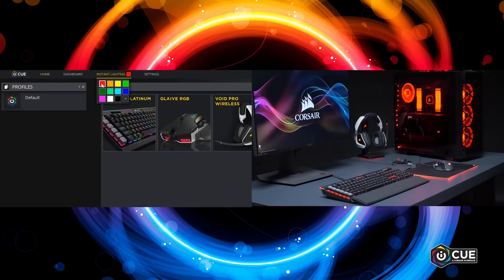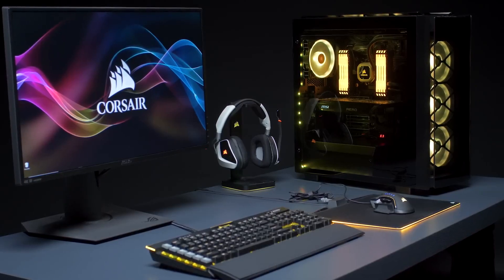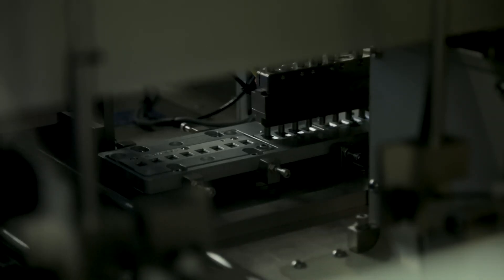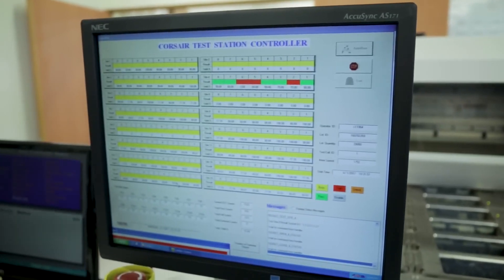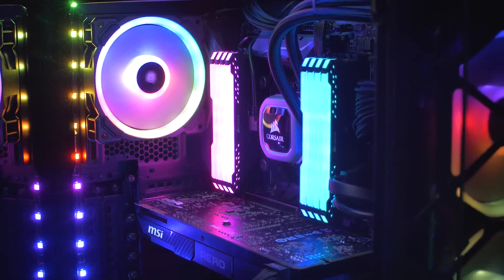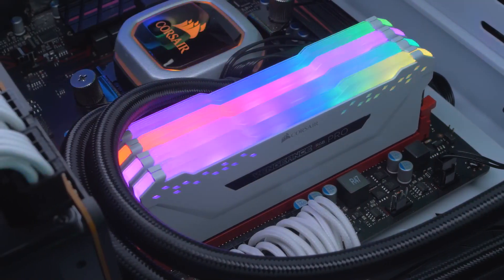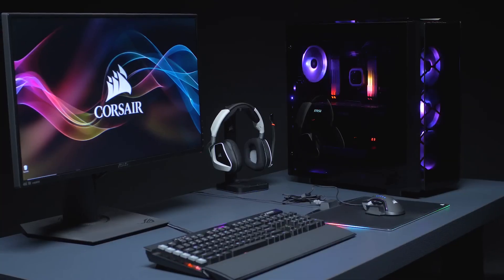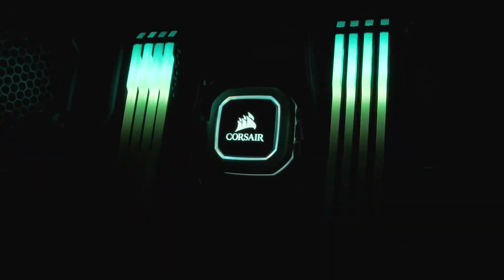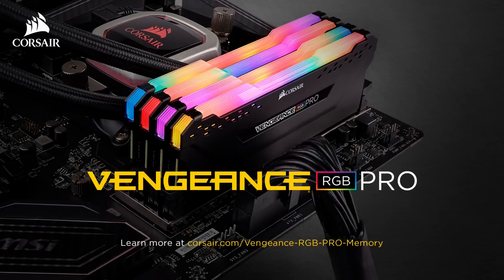The actual latency in nanoseconds is calculated by the formula: latency (ns) = CL × 2000 / data rate. Data rate is simply the rated speed of your memory kit — 3,600 or 6,000 or 6,400 MT/s. RAM latency matters more in applications like video editing and rendering. For gaming, latency doesn't have a whole lot of impact on your FPS.